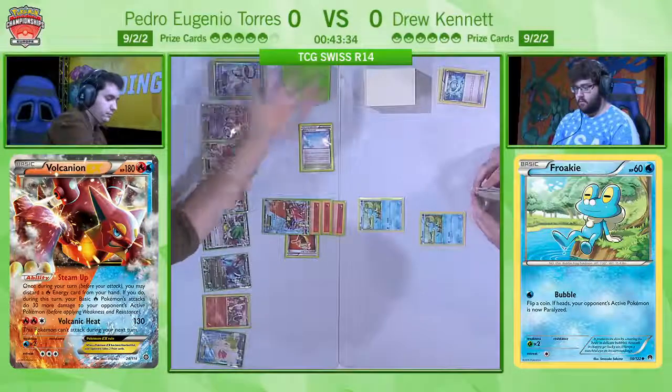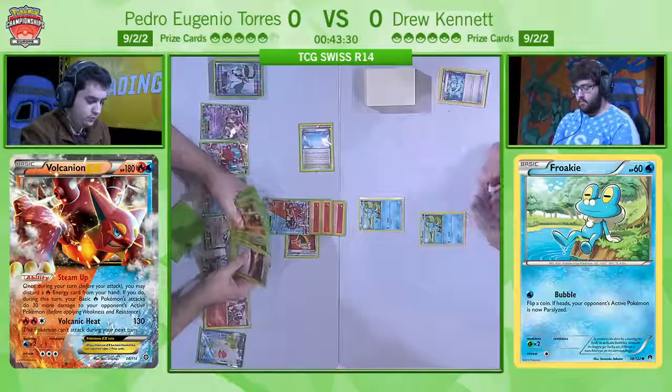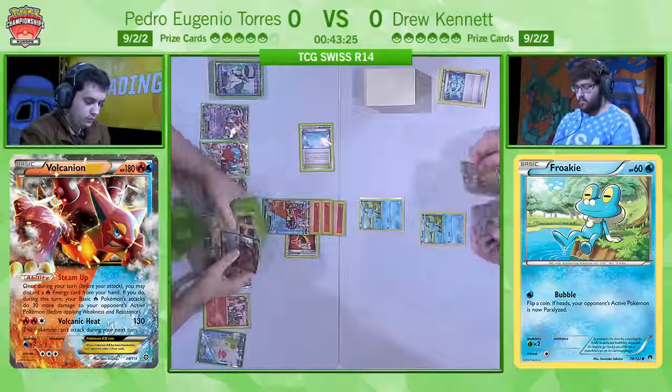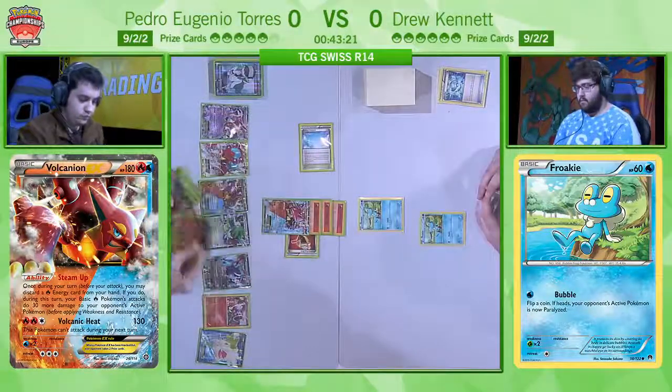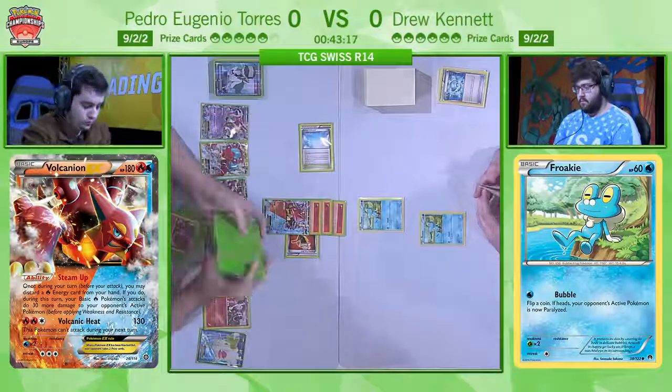I see that N going down from the Ultra Ball. If I'm Pedro, I don't play that N — absolutely not. If he plays that N, he's just giving Drew essentially six new cards to work with to be able to draw out of this, whereas as it stands right now Drew will basically have his draw for turn, and if that's not something useful, we'll be moving straight on to game two.